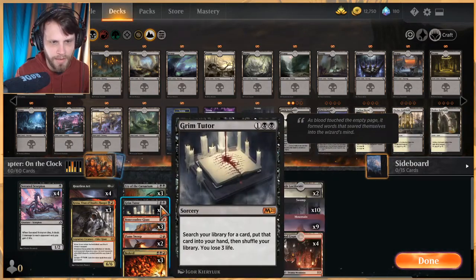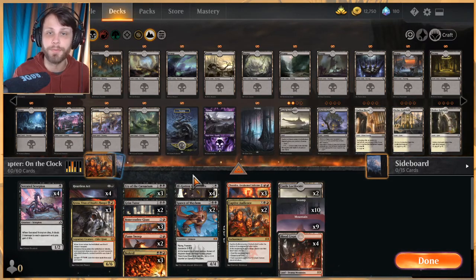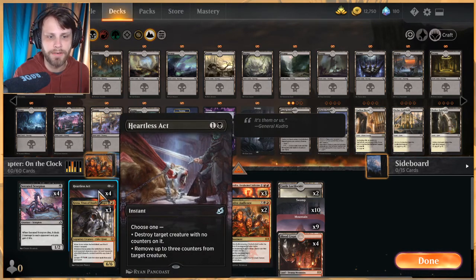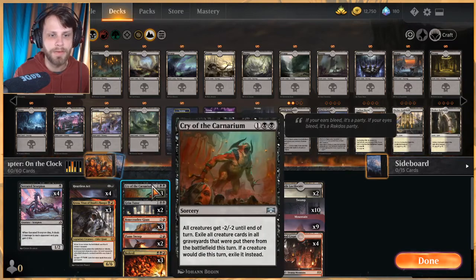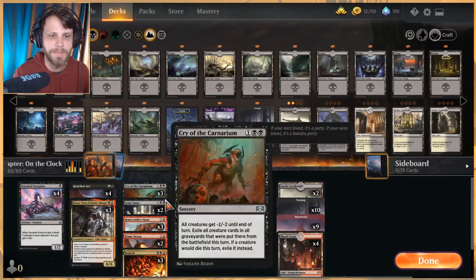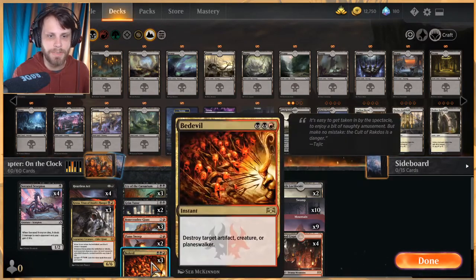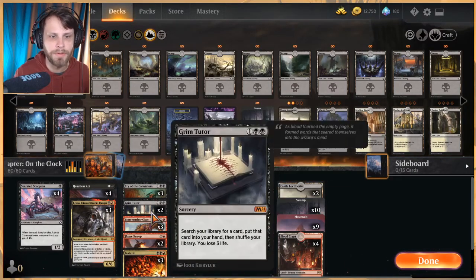We've also got Bonecrusher Giant — it's a shock that can hit the opponent or their creatures depending on what we need. The rest of the deck is very focused on removal: Heartless Act for single point-and-shoot removal, Cry of the Carnarium, and Flamesweep — though I'll be honest, I think I would swap out Flamesweep for something like Storm's Wrath so we can hit more with it. We do have three Bedevil for point-and-shoot removal.